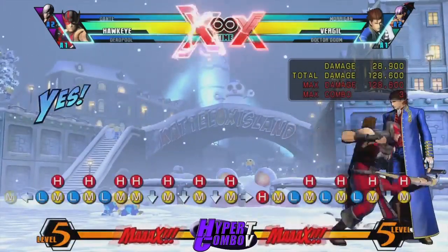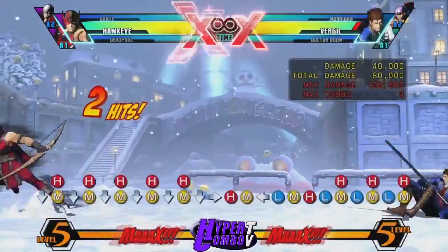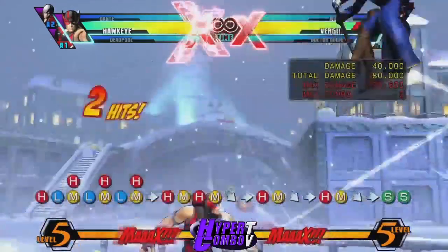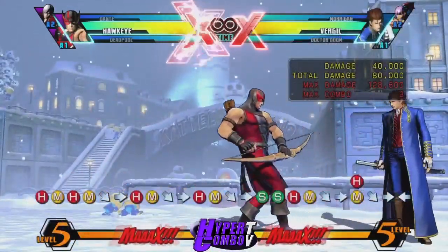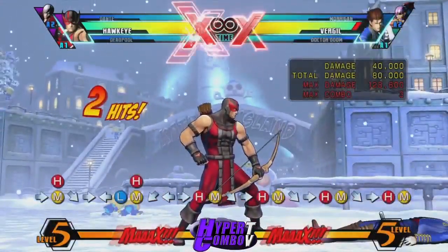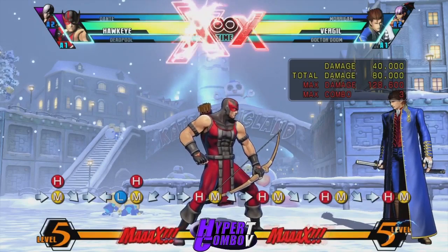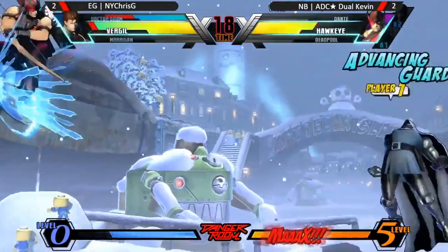And now you're thinking: how can this really help me? I know it'll get the throw, but what else can I do with this tech? There are a few situations at the Danger Room, but one really stood out as a heartbreaker for me — it was Dual Kevin versus Chris G, and that's actually why I picked these two teams. Take a look at what happened: he snipes him, and Kevin did this — he has five meters and heart.